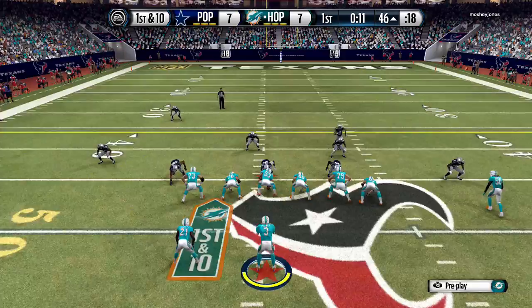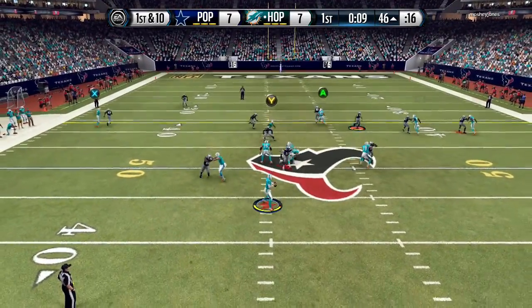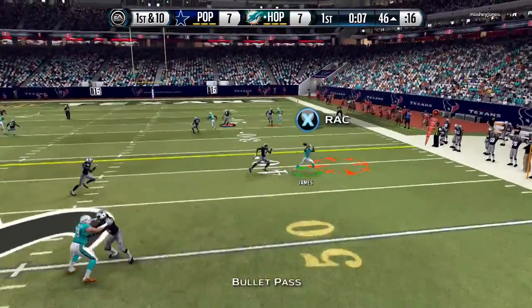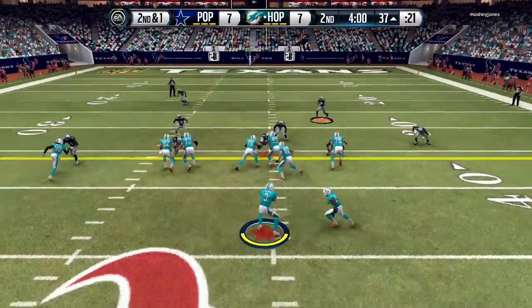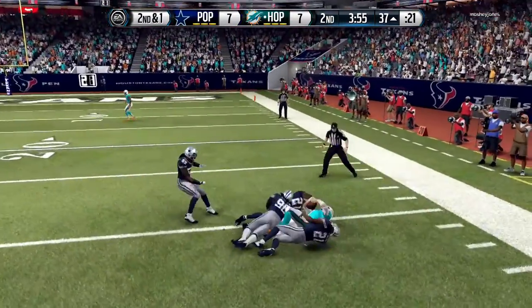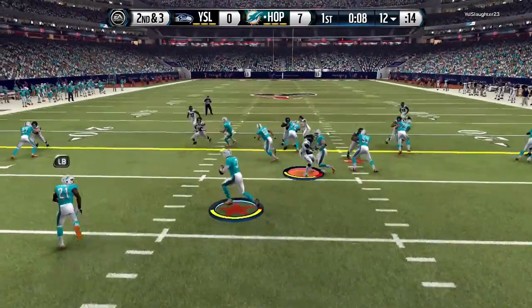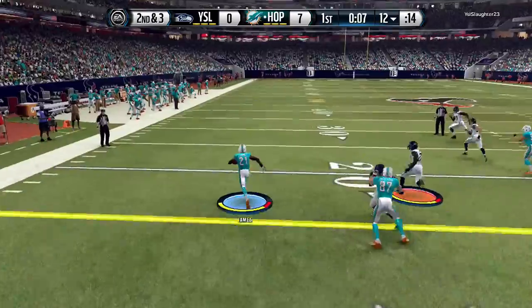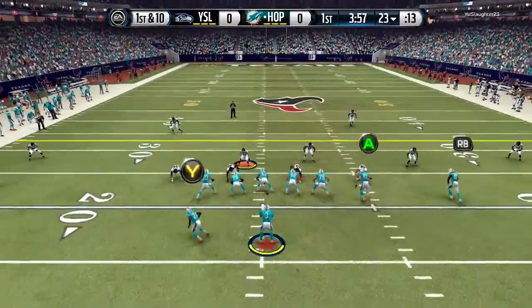I will say I didn't throw too many short passes with him because he does have 99 short pass accuracy, so I'm not too worried about him missing those kind of throws. You will see here that I did get hit and I also took a couple sacks, but I did not fumble at all. I did run the shovel option just to see how fast he was — he was obviously incredibly slow. I hit a nice number of deep passes; he really didn't miss any of those deep throws for me.